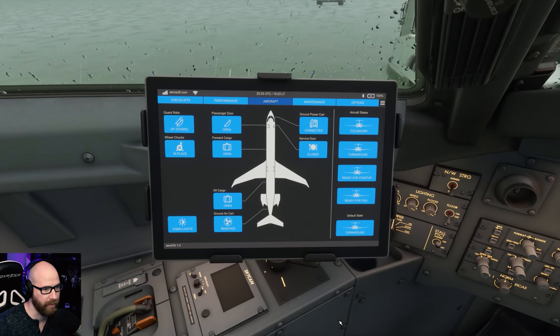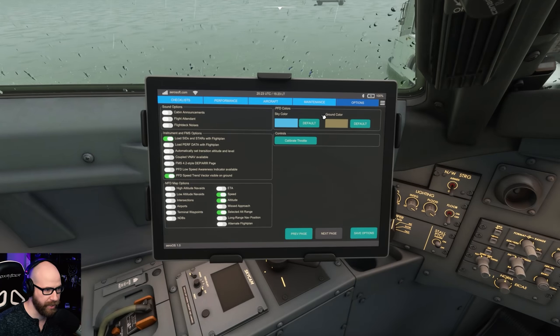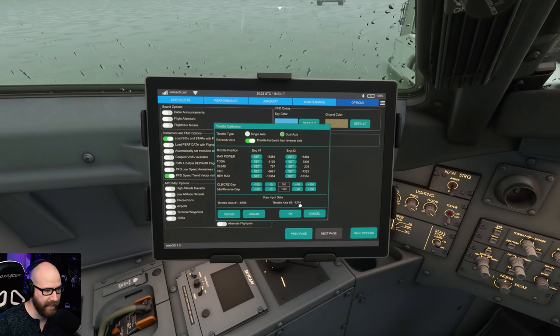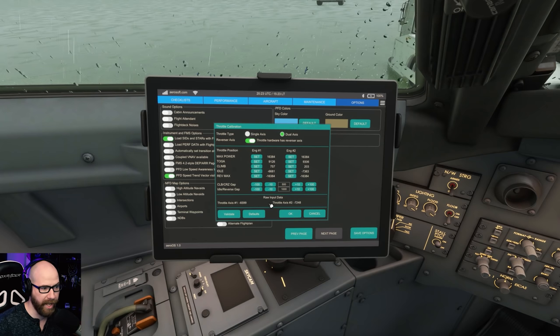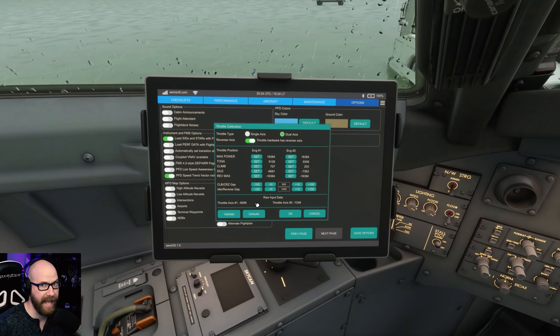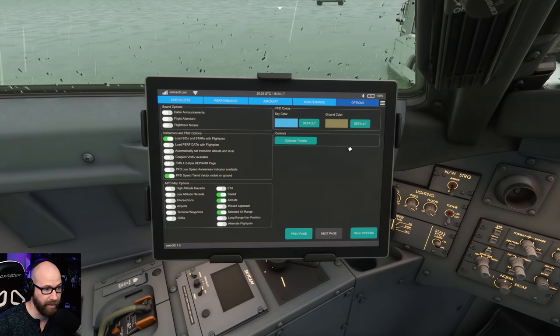When I first got this airplane it was stuck on the ramp - I couldn't do anything. If you go into options and go to the next page, this is where you calibrate your throttle. I was not getting any raw input data from my throttles. I had to go into my controls and make sure I could select axes from anything that did not have a 0 to 100 range on it. It wasn't detecting it, so I had to use the drop-down list to find it. If you run into that problem, that is how you fix it.